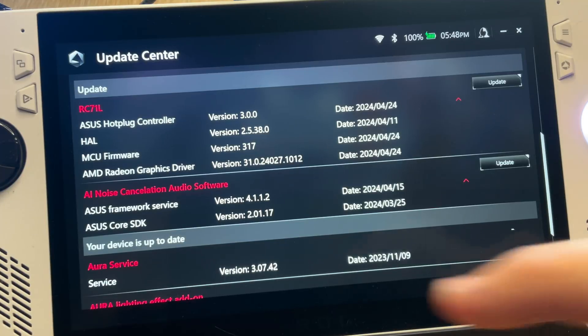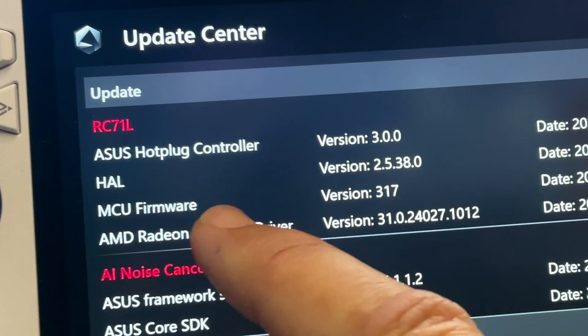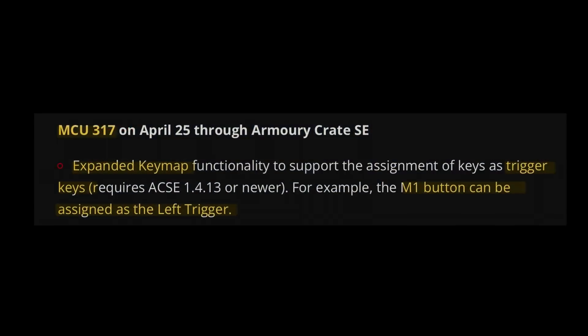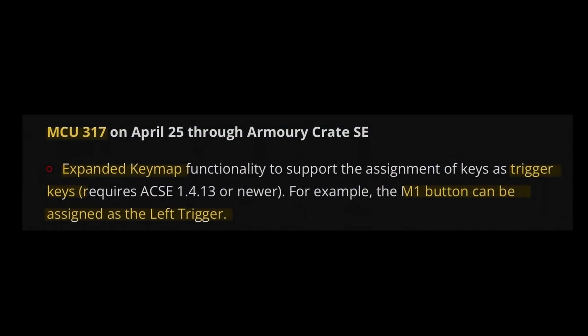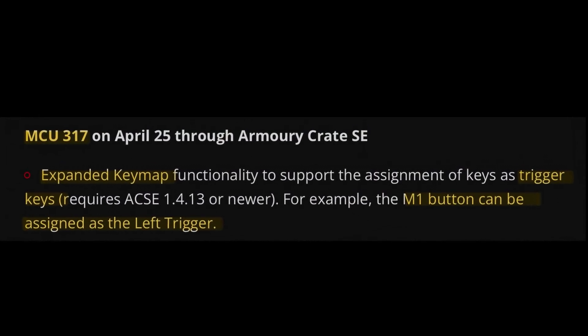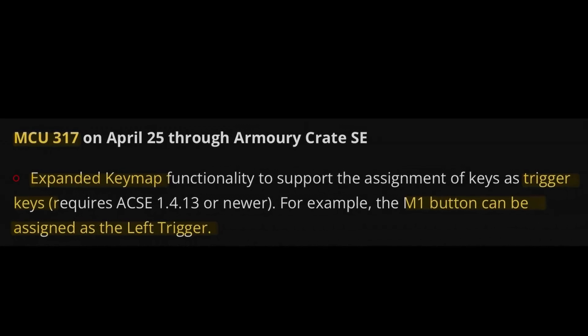Next, a brand new MCU update — version 3.17 — is also available to update from Armoury Crate, and this now supports other keys as trigger keys. For example, the rear M1 button can now be assigned as the left trigger, which is neat. I'll take a close look at this in just a moment.